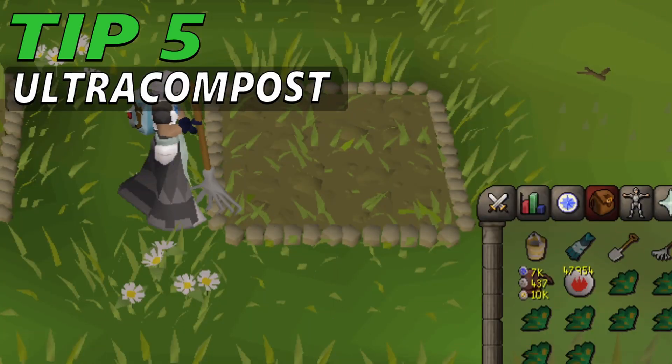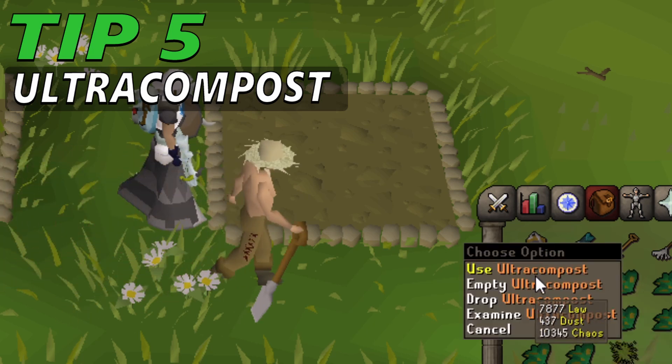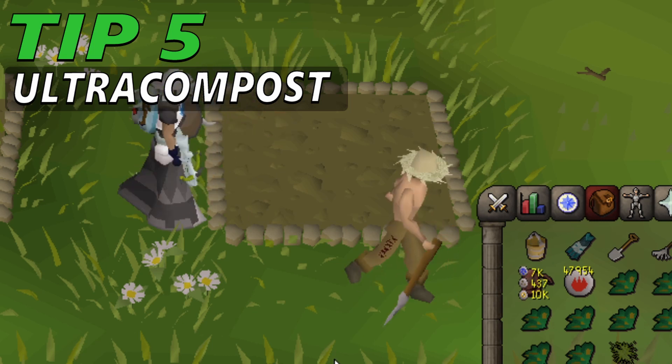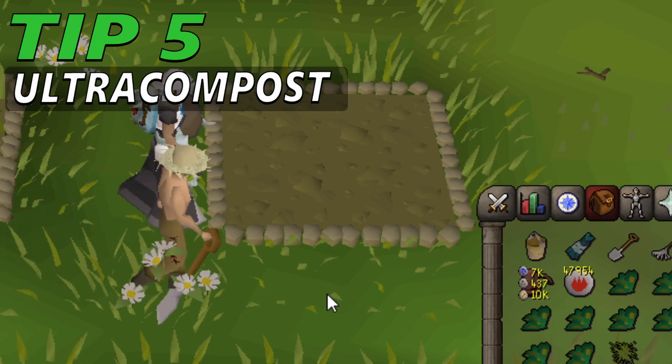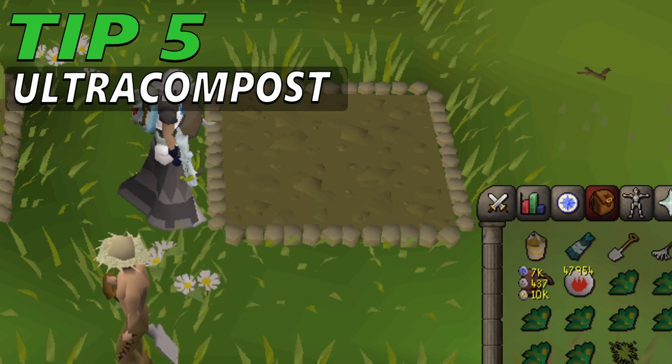Tip 5: Ultra compost is the most potent version of compost, outclassing super compost. It is used in the farming skill to greatly reduce the chance of a farming patch becoming diseased per growth stage — by 90% compared to 50% for regular compost and 85% for super compost. When used on a farming patch, each bucket grants 36 farming experience. The minimum number of herbs increases from 5 to 6 compared to super compost, and overall crop yield is around 20% higher on average. The combined effects increase expected yield per patch to about 8.6 herbs at high farming levels.